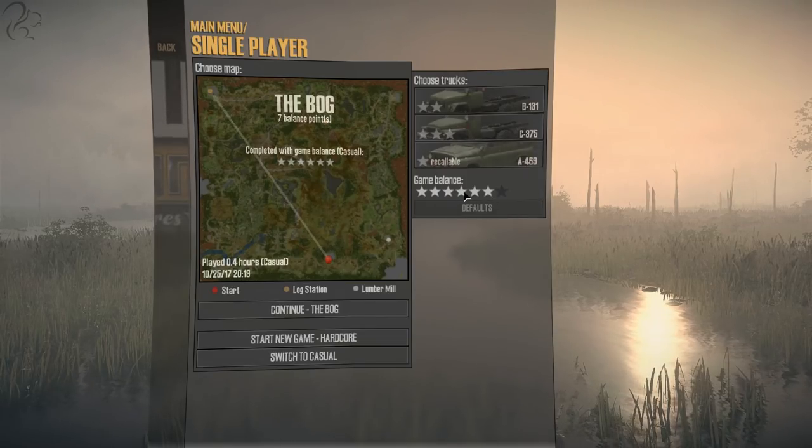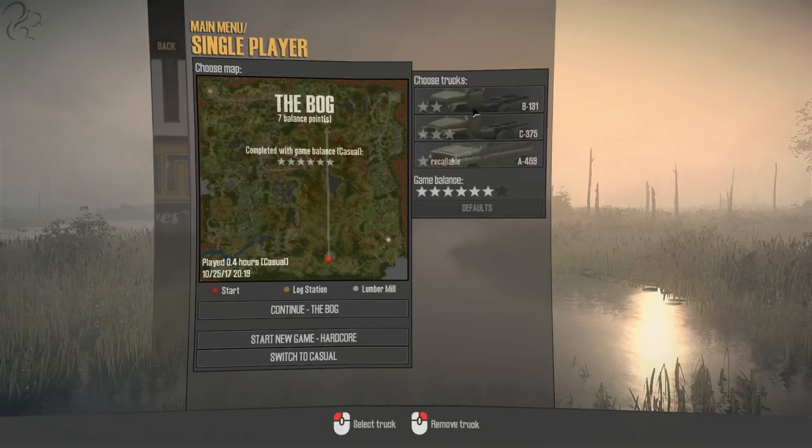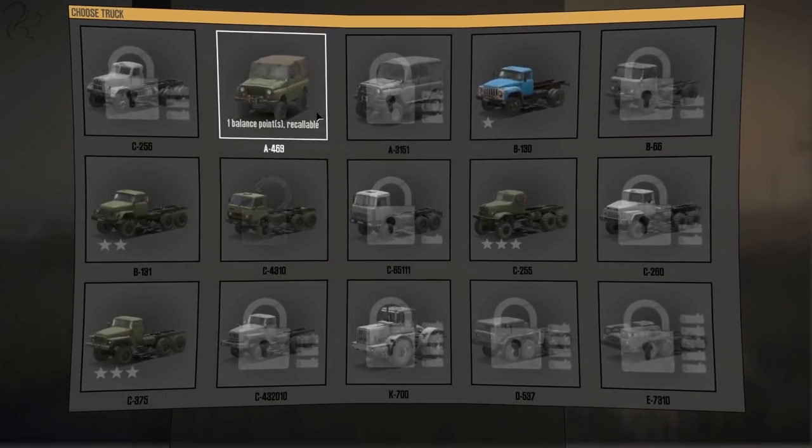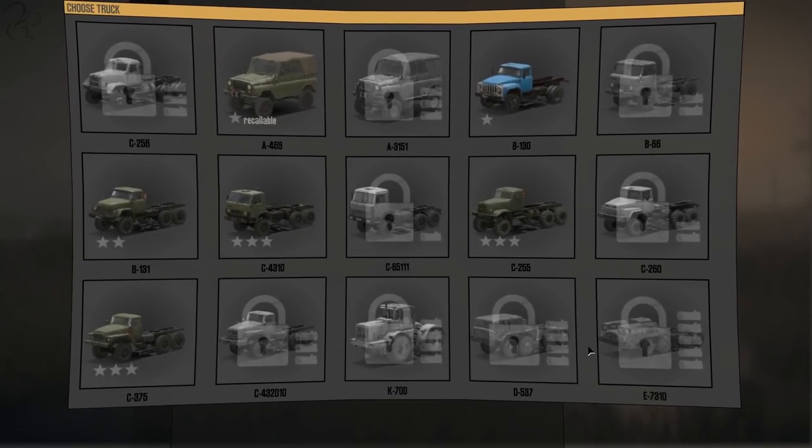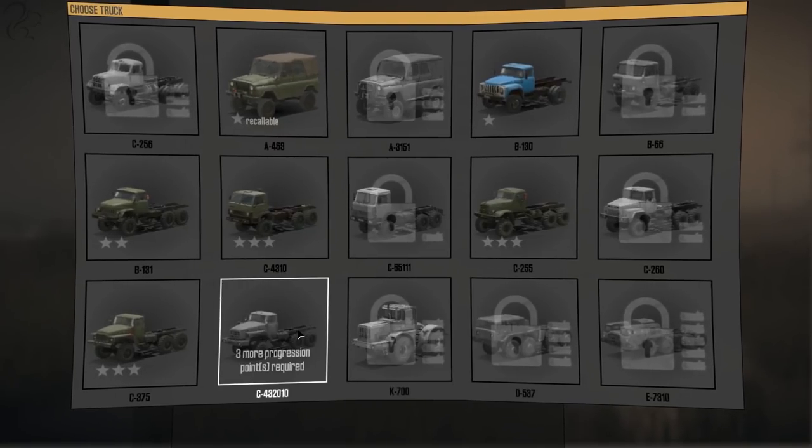There's a game balance section where you can pick some of the vehicles or trucks you start with. The original game was moddable, and I assume MudRunner will be moddable as well — the developers have provided a tool that lets mod authors automatically convert their old mods to the new MudRunner. We're going to play vanilla, and a lot of the vehicles are locked at the moment, so I'll need to progress in the game to unlock more.